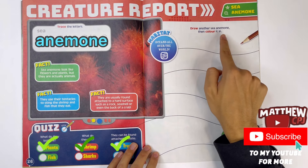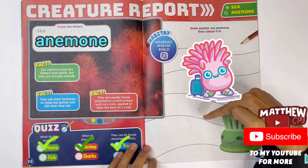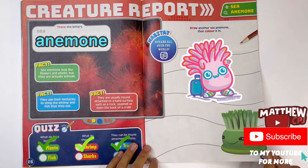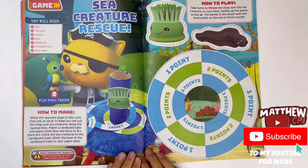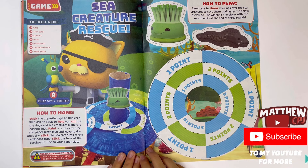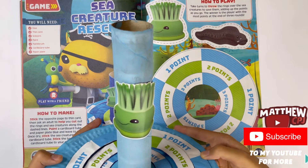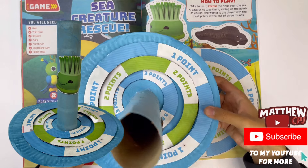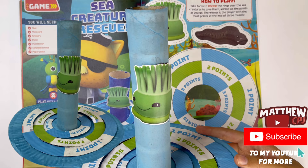Draw another sea anemone, then colour it in. This could be part of the ocean here. You've got an anemone here, you can draw another one, then colour it, and then you can be friends. You can colour the sea as well. Sea Creature Rescue - this is a little game you can make. I've got it right here. So what you have to do is take the hoops, you have to try and toss it over it and try to win.